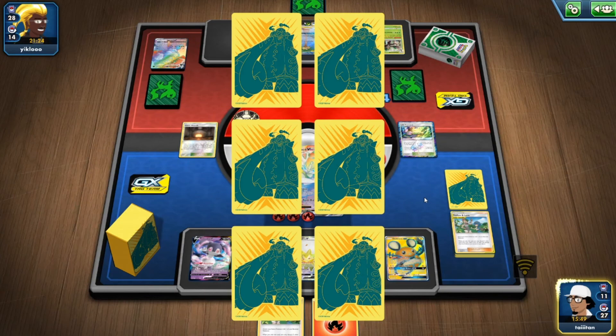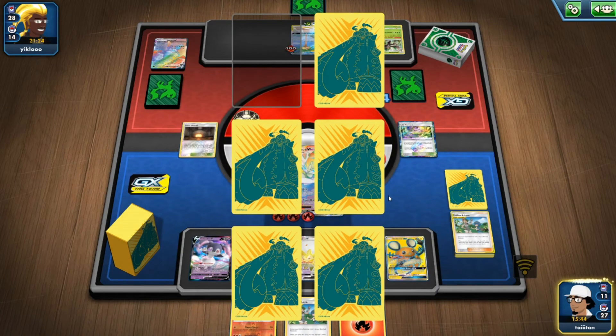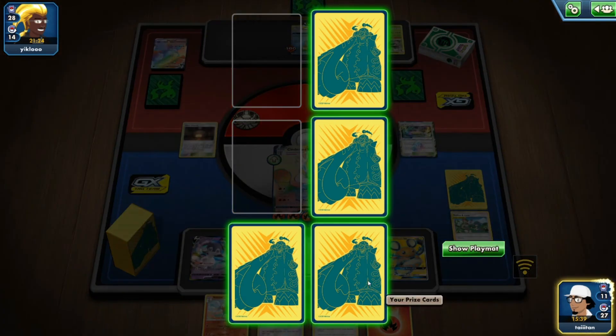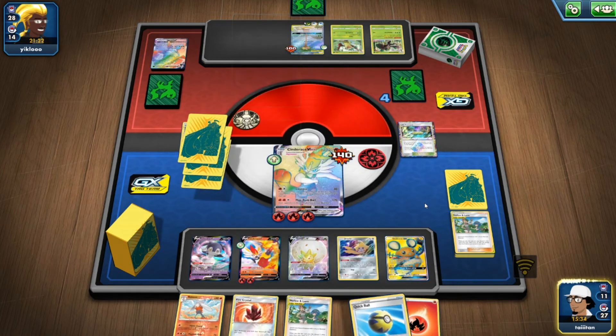620 damage — come on Cinderace VMAX, give me the prize. It's Raboot which is fine but that's going to take too long this late in the game, especially since I haven't even found Scorbunny yet. Fire Crystal — please let this be Cinderace. Quick Ball — nope.